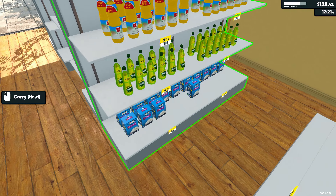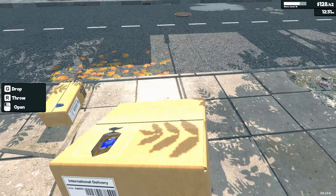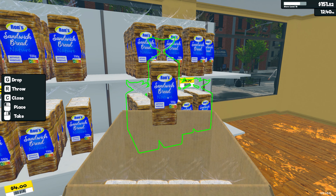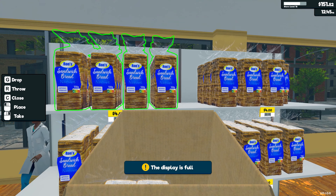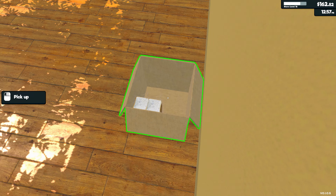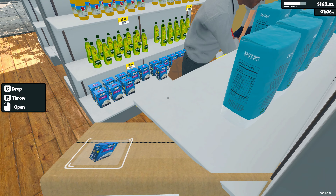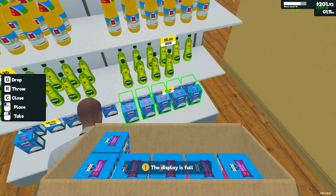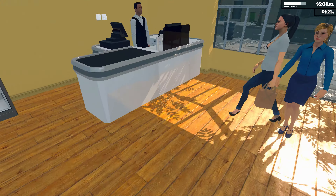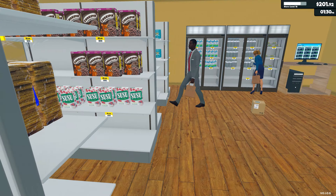Let's get started with the floor - I'm gonna drop a bunch of floor over there. The price is up so I'm gonna set it to five. Today we'll probably expand the store space and buy a license for new items.